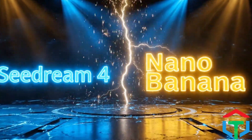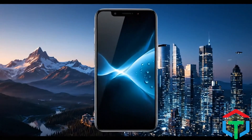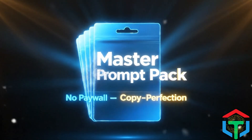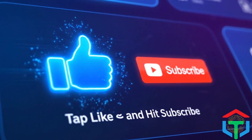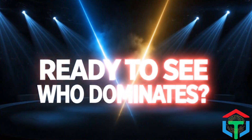Seedream 4 vs. Nano Banana. 30 pro-level challenges: character consistency, object swaps, landscapes, even full Hollywood lighting. Stick with me to the end and you'll get the entire prompt pack free — no paywall, just copy-paste perfection. Before we dive in, tap like and hit subscribe. Your mission: watch all 30 rounds. Comment which AI wins each test. Ready to see who dominates?